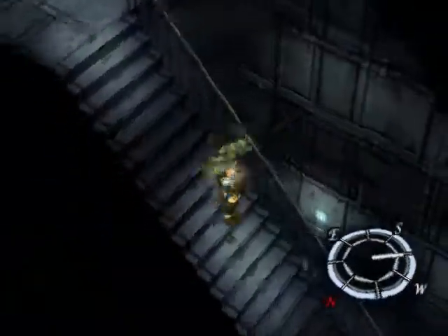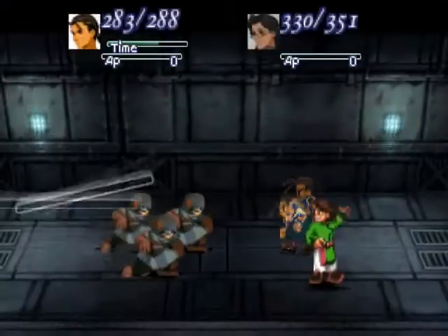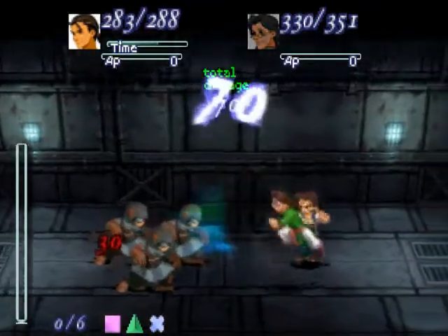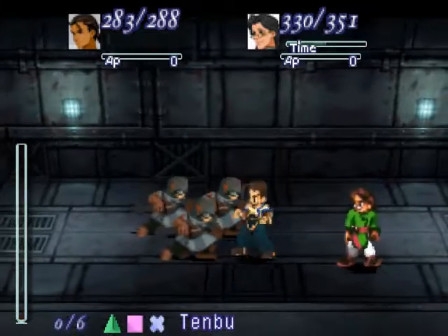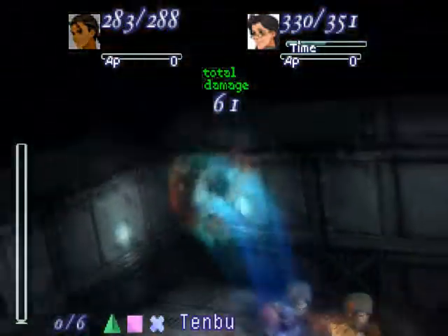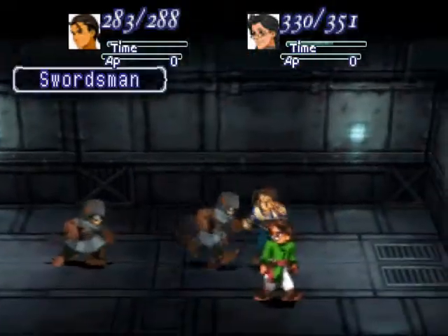Whoa, downstairs. Alright, nice — Thalern. Thalern Tenbu. Let's check it out. A new Death Blow. It jettisons him up into the air and then flings him down. Nice.